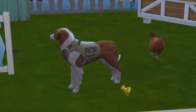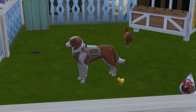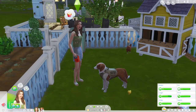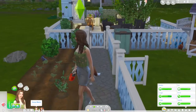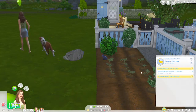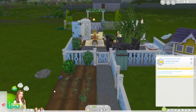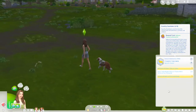Hello everybody and welcome to part five of our Cottage Living let's play. In the last part we were able to go to the chicken fair — it was a little underwhelming but that's okay. In this part we're going to focus on trying to complete this aspiration: befriend a wild rabbit or a flock of birds, then place it on our lot and move on to the next stage.